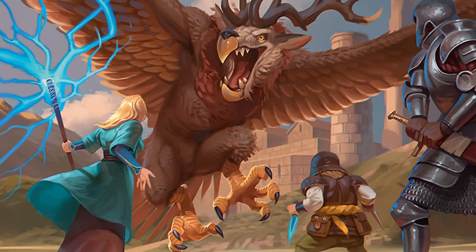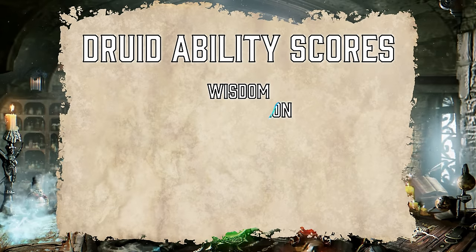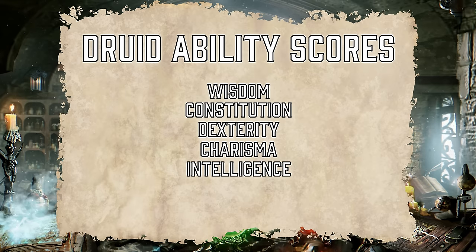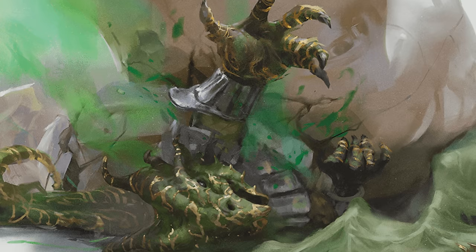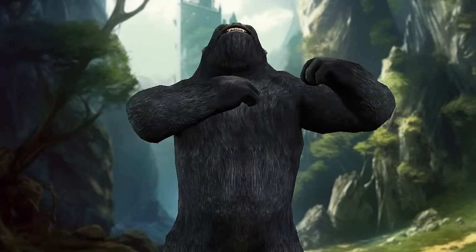Let's start at the beginning. Your druid will function as a wisdom-based spellcaster, so you'll probably want wisdom as your highest ability followed by constitution for the plethora of concentration spells you'll want to make use of. From there you can prioritize your stats as you see fit. I usually like a decent dexterity score with a lower charisma and intelligence and a really low strength score, since you'll have plenty of opportunities to just wild shape into something stronger if you need to anyway.